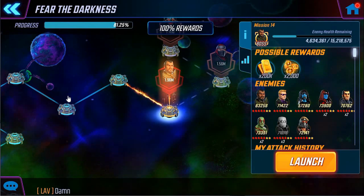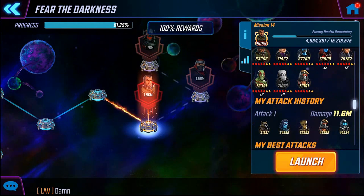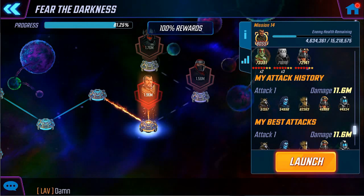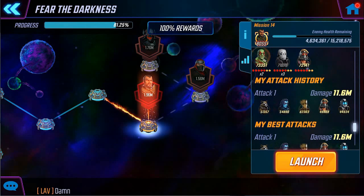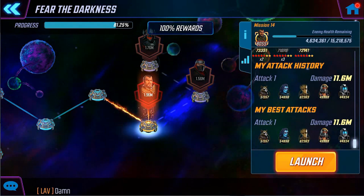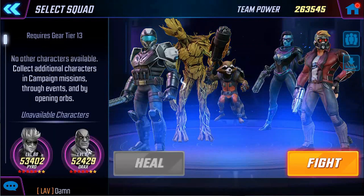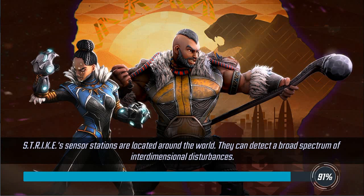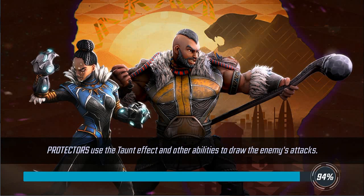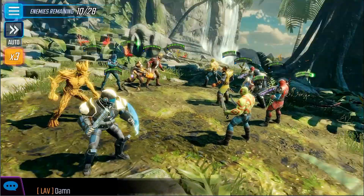Hey everybody, welcome back. In this video we are continuing our journey along the dark dimension — still Mission 14, Node 14, whatever you want to call it. This was the difficult one with some Draxes and Punishers etc. We're getting towards hopefully the end; left off with about 10 enemies — that was our first attack. Let's get into Mission 14, Day 2 so to speak, same squad as always. If you want to see the specifics on the T4 upgrades, check out the first video of this Fear the Darkness series.